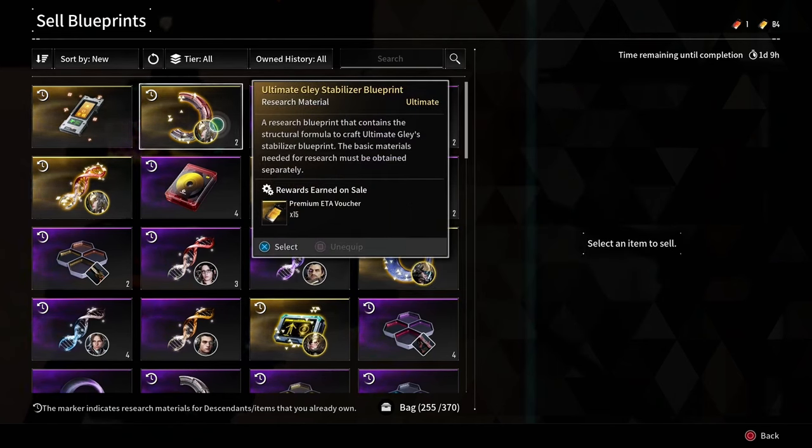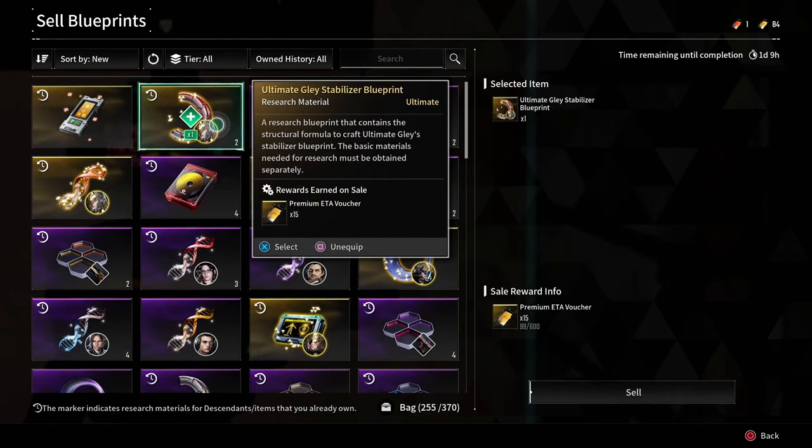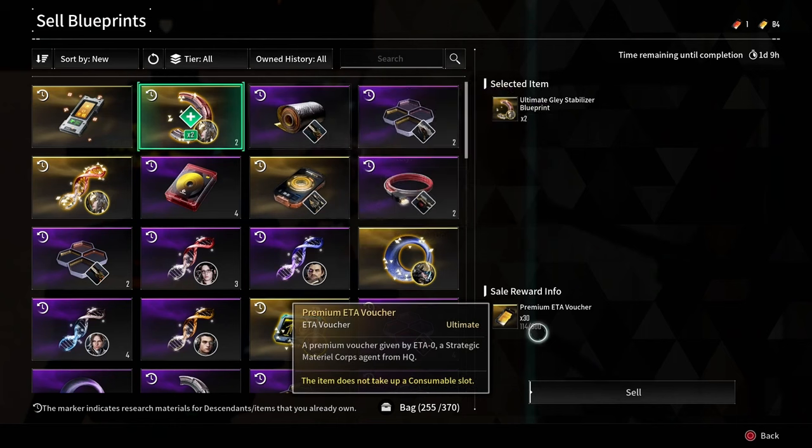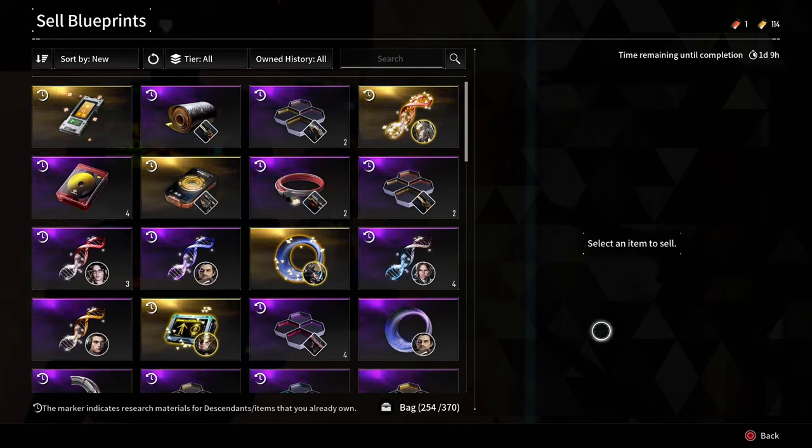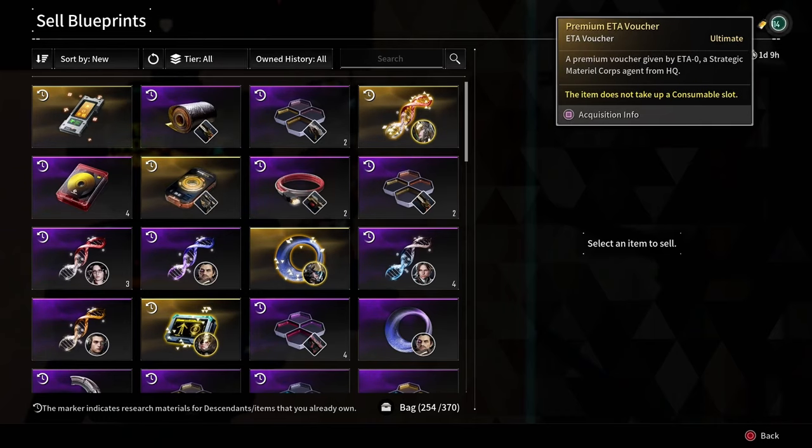So for instance, this is Ultimate Glay. I already have Ultimate Glay so I'm going to sell it — I'm going to sell both of them. It tells you only your 30 premium ETA vouchers. Up here you can see my ETA vouchers — this being the standard and this being the premium.